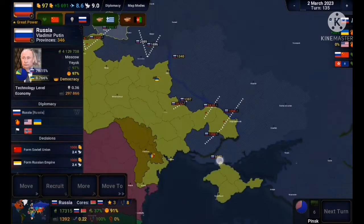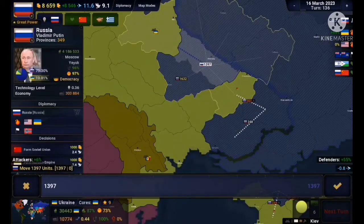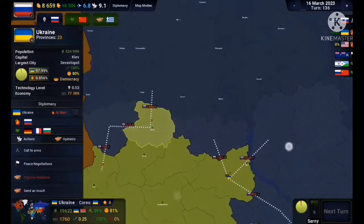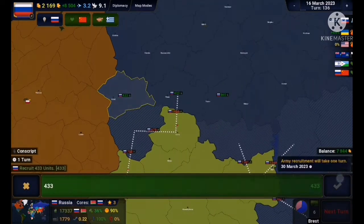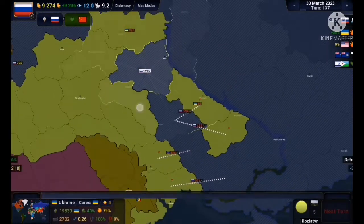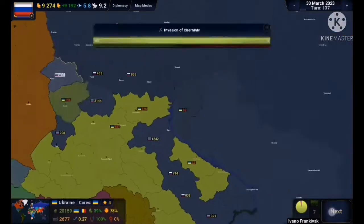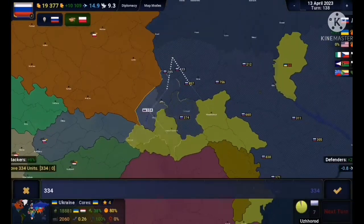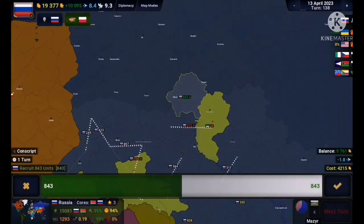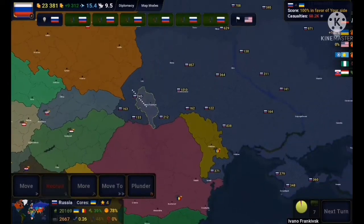Towards the northern push, they did manage to repel me mainly because they concentrated their forces there. But down south it was relatively simple — they didn't defend well, and I was able to take Crimea and most of the southern regions of Ukraine with relative ease. I reinforced the north. I was starting to run out of money a little bit, but it wasn't too much of a problem since Ukraine was mostly depleted. I was able to take more and more territory. They did break past my front line but I sent troops back and retook the land.